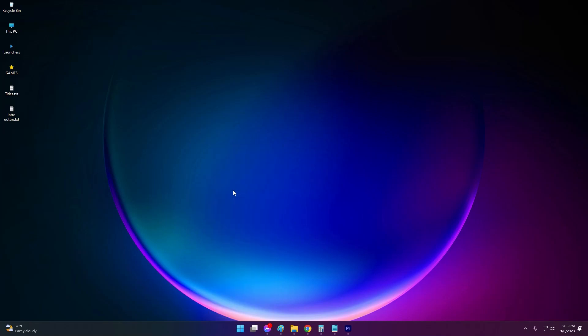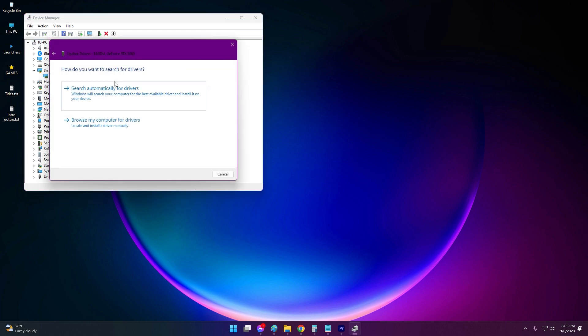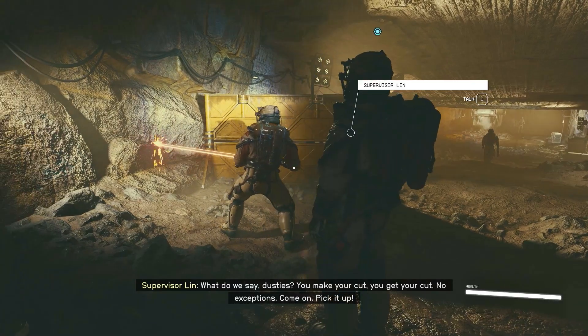Here's how: Open Device Manager on your PC. Expand the Display Adapter section. Right-click on your graphics card and select Update Driver. Search automatically for updated driver software. Download and install new graphics drivers if available. Restart your computer after updating.